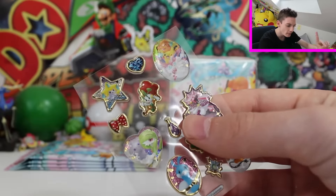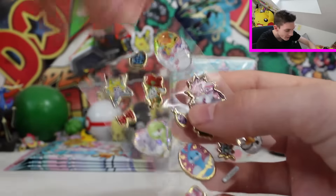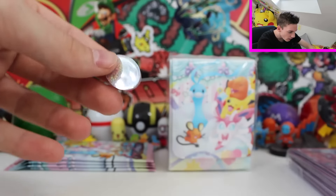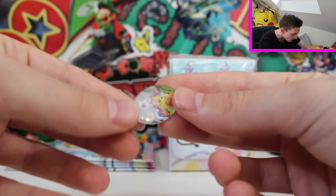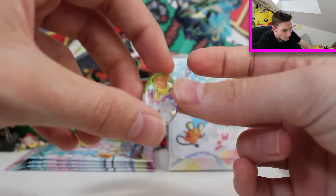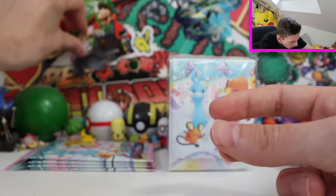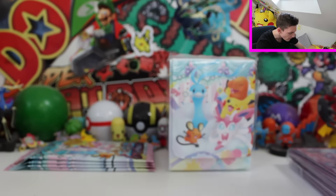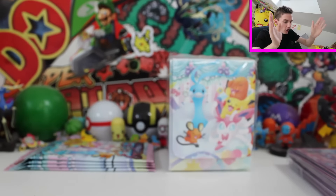Now I know you're thinking they're not just ordinary stickers - and they're not. They're like 3D ones. If we pull this one right here, I don't know if you can see that it's all glitter at the back, and they've got a 3D texture. It's Sylveon, Charmander, and Pikachu, which we're going to put right there forever. Holy flip-moly - greatest little present of all time.